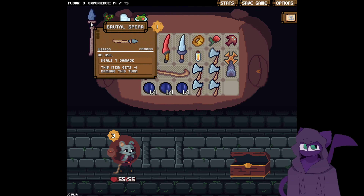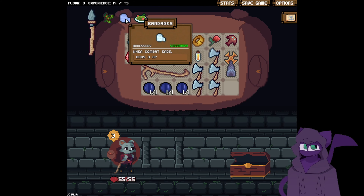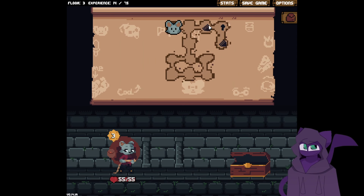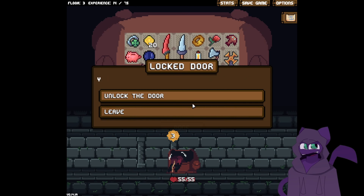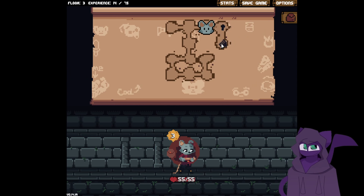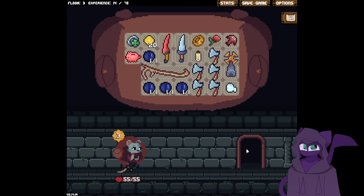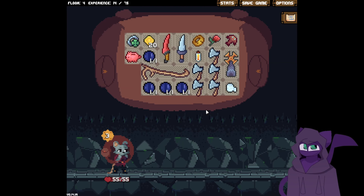This one gets plus one damage this turn. You're very tall though. Vantages — when the combat ends, add three HP. I'm pretty sure I don't have a key. It's a secret dungeon — okay, so you need to have a key when you beat the first boss to get to the secret area. Okay, I like that.